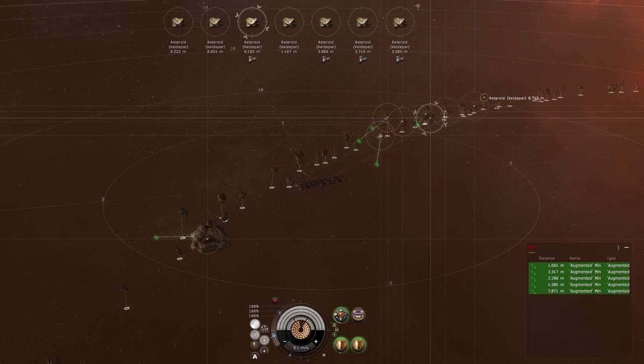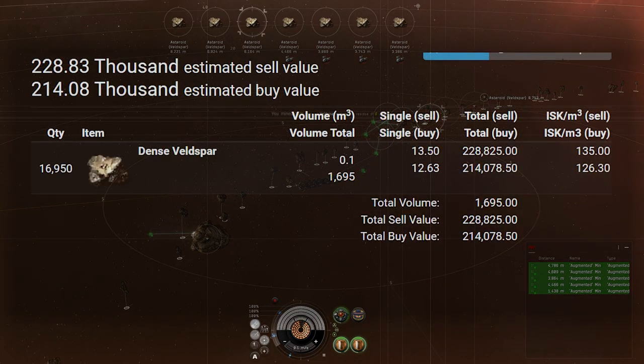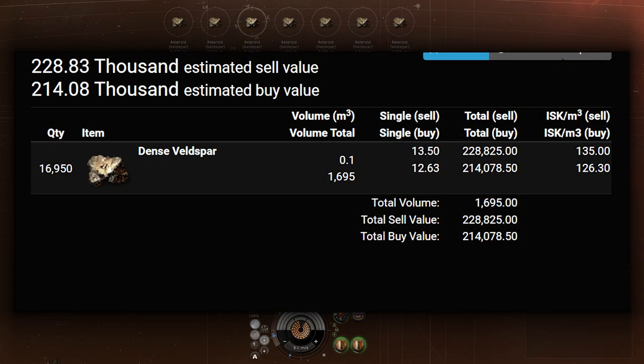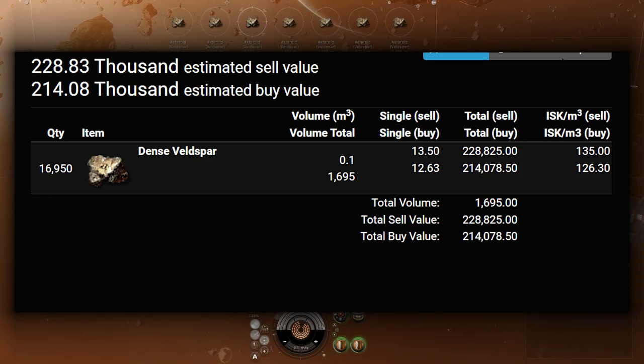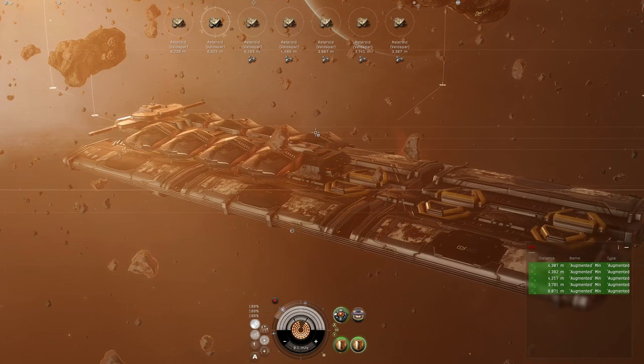Let's look at the value of dense Veldspar in terms of ISK per minute for fully skilled drones. Using ePraisal at the time of recording, if you're on dense Veldspar you're going to get about 214,000 ISK per minute. Obviously null-sec ore or Plagioclase will be better, but use this as a baseline.